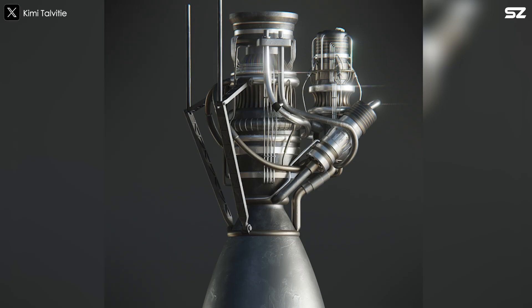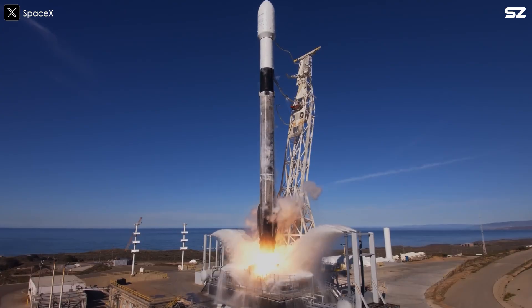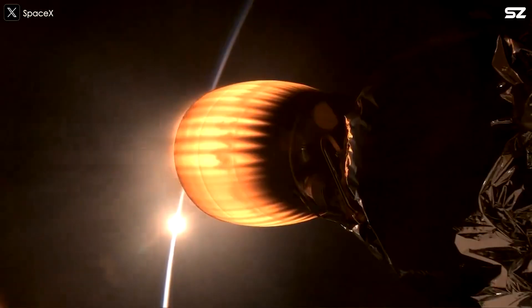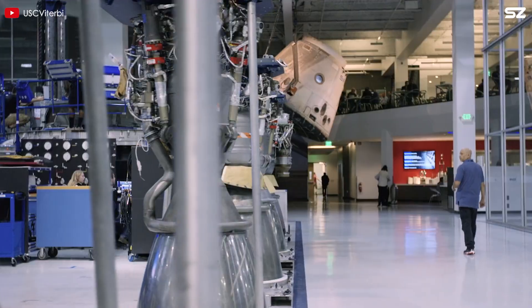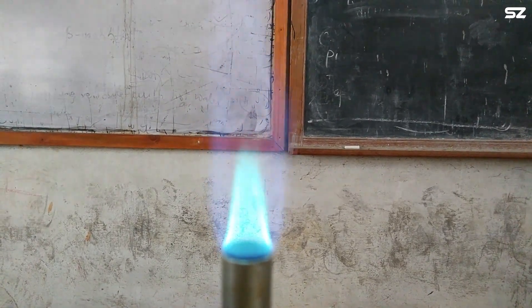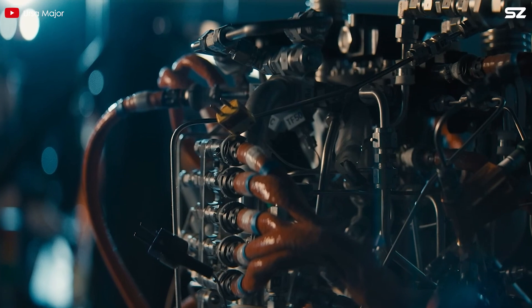The reason SpaceX chose this relatively complex hydraulic system for Raptor 2 is because they had prior experience with it on the Merlin engine used in Falcon 9. However, in Merlin's case, the setup is much simpler and more efficient. Since Merlin uses RP-1 kerosene as fuel, it makes sense to use it as the working fluid for the hydraulic actuators. They simply tap high-pressure kerosene from the fuel pump to drive the actuators, then return the low-pressure fluid back into the fuel tank — essentially a closed-loop system with minimal losses. While technically it is possible to use methane as a working fluid in hydraulic actuators, it's a risky proposition. Methane has a strong tendency to gasify under pressure and temperature changes. If gas bubbles form in the hydraulic system, it becomes spongy and unresponsive, which can seriously compromise actuator performance. In a system that relies on precise control, that kind of instability just isn't acceptable.